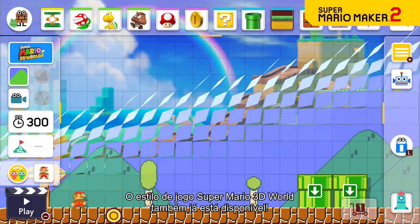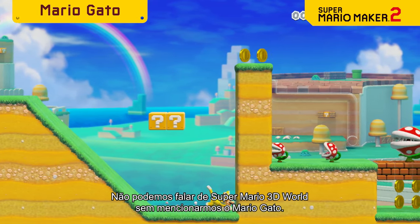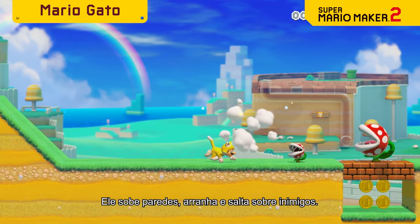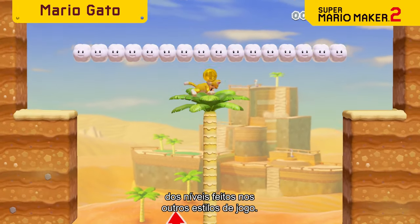The Super Mario 3D World game style is finally available! You can't mention Super Mario 3D World without Cat Mario — climbing walls, scratching, pouncing! With all these moves at your disposal, the courses you create will instantly stand apart from courses made in the other game styles.